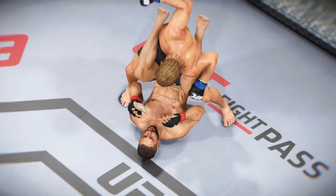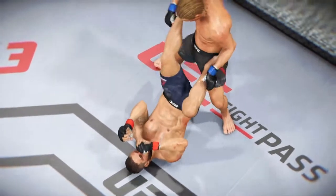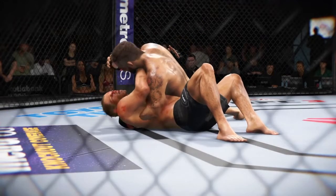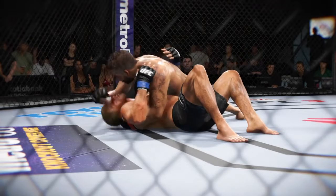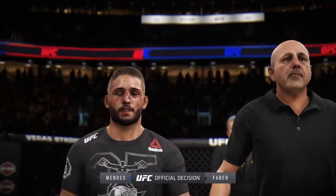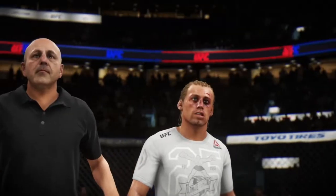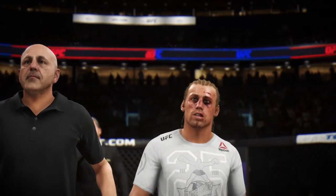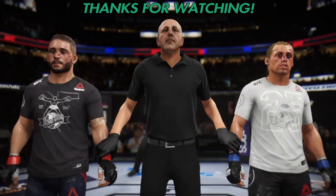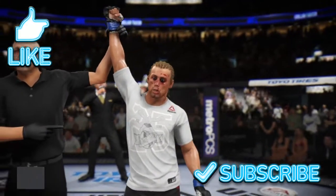Round two: we see some big ground and pound from the top. Round three: looking to do some damage with ground and pound, and this elbow finds the mark. The official decision is now in — here is Bruce Buffer. Ladies and gentlemen, after three rounds we go to the judges' scorecards for a decision. All three judges score the contest 29-28, for the winner by unanimous decision — The California Kid.